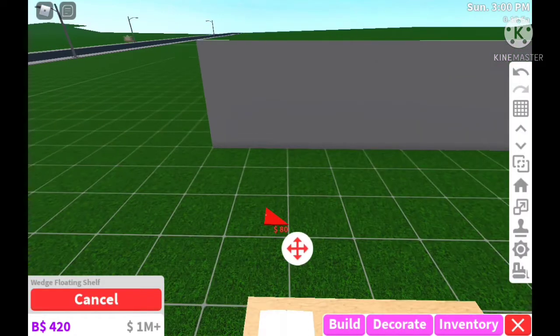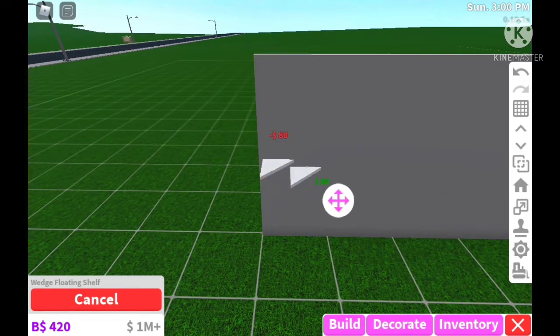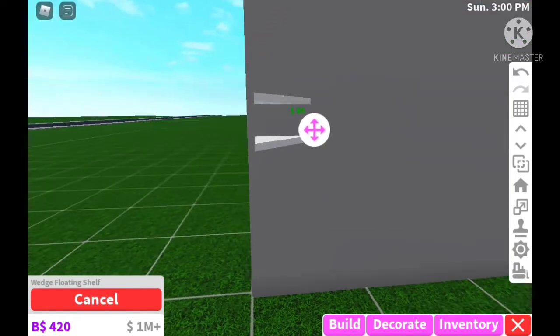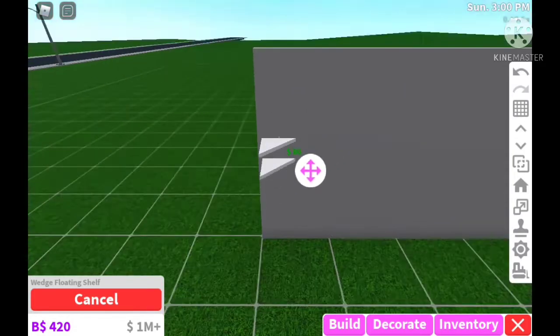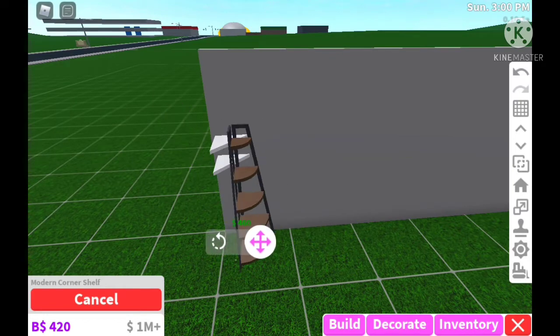The wedge floating shelf goes on walls, so now you have a shelf for a corner. If you have a corner in your room and want to fill it with a shelf, they now have one for that. I love putting shelves, plants, and different things in corners to fill empty space, so this is very nice.